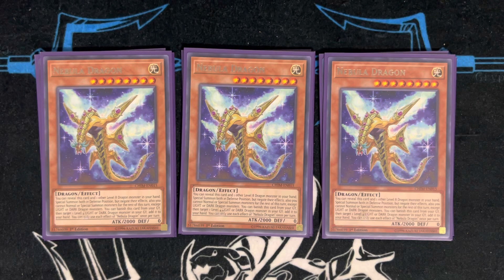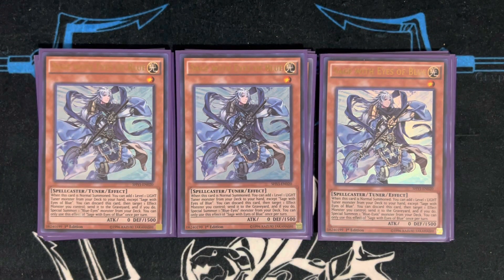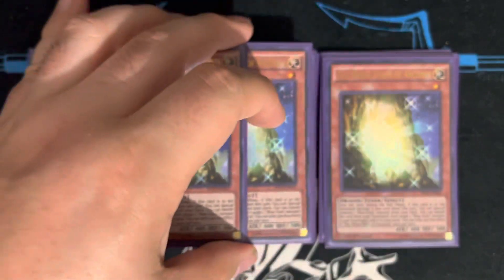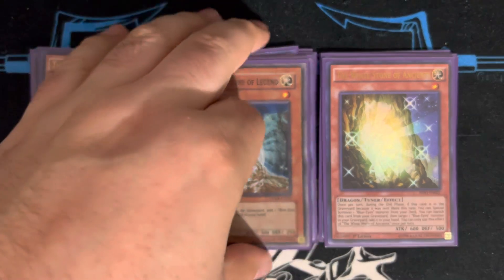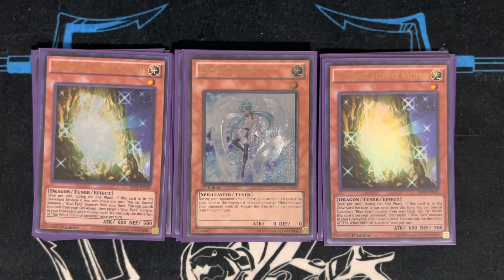For the rest of the monsters, your best normal summon is Sage with Eyes of Blue — it searches all your tuners and is another way to put a level eight monster on board. We play Master with Eyes of Blue; this card is arguably better than having Ancient Fairy Dragon still, and it's a way to recycle Blue-Eyes Spirit Dragon. For dragon tuners, we play three copies of White Stone of the Ancients — this deck is a slow, grindy deck so it's one of the better cards since it puts big bodies on the field during the end phase and recurs cards like Blue-Eyes Alternative from the graveyard. We play one copy of White Stone of Legend, and as a tech choice one copy of Effect Veiler, which also gives you something to search when you summon Sage with Eyes of Blue.